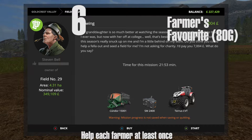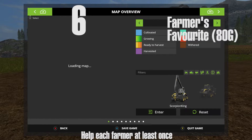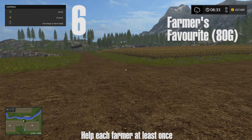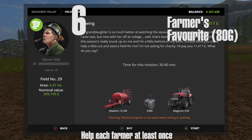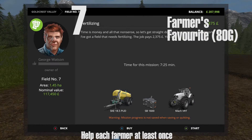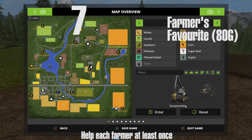Once you finish Abel's one, head over to Stephen Bell, who is the owner of field number 29. I recommend doing fertilization or spraying missions because they are so much quicker. Do not do combine harvesting because it will take so much longer.